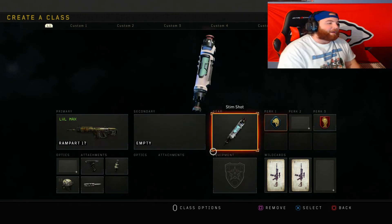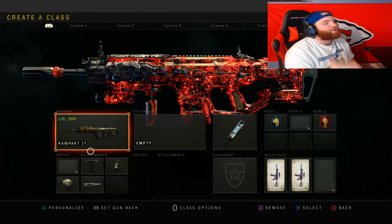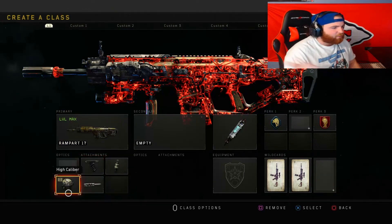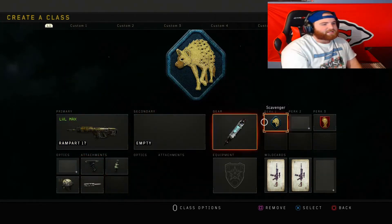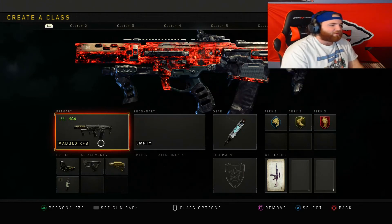Class 6 is my favorite weapon in the game — the Rampart 17. Setup is grip, fast mags, high caliber, and long barrel, with stem shot, scavenger, and dead silence.